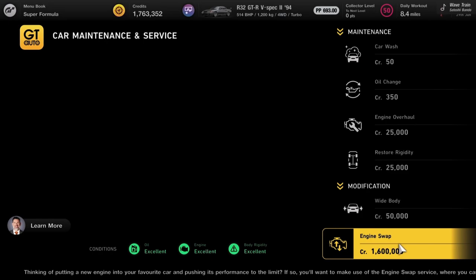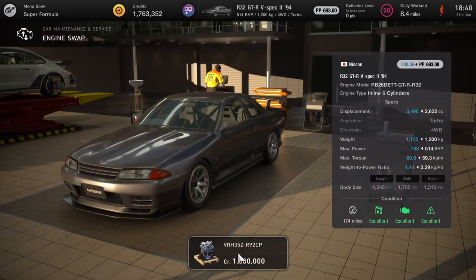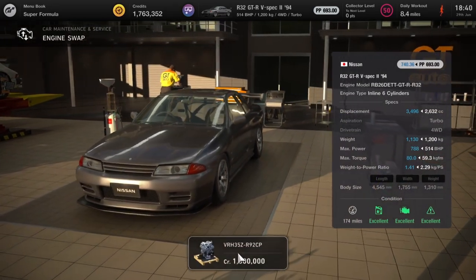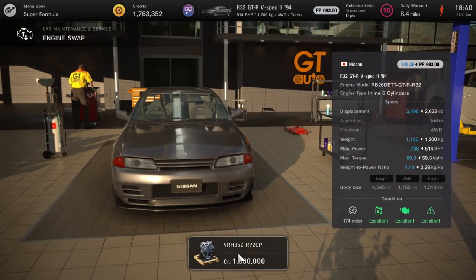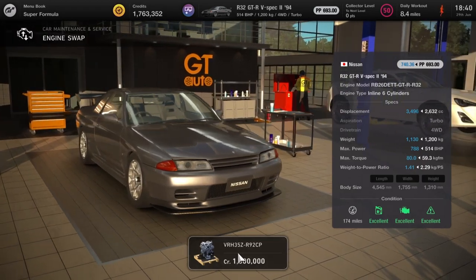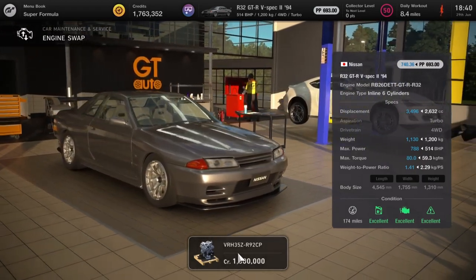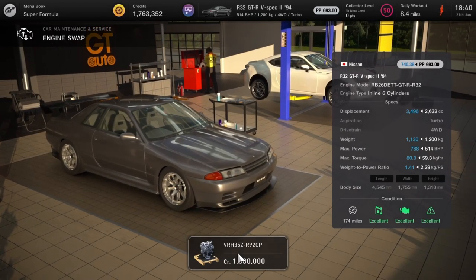Get ready to do a double take because it's the R32 again, just the V-spec version this time, and this is going to get the monster R92 CP engine in it. I've already kitted this car out to high heaven so it pushes the PP straight up to 740 — this is a really good engine swap and I'll be messing around with this one for sure.